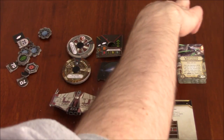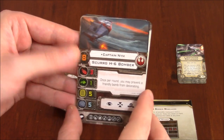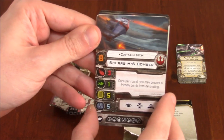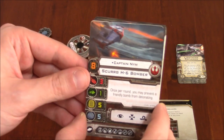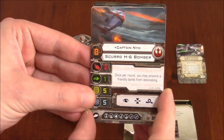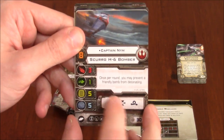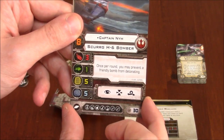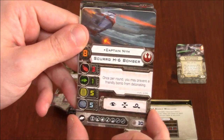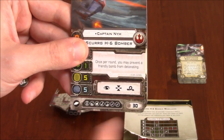As far as pilot skill, let's take a quick look at that. You've got Captain Nim — this is the Rebel pilot. Pilot skill of eight. The stats are 3-1-5-5, so it's a pretty sturdy ship, just low on defense like a Y-Wing. Once per round, you may prevent a friendly bomb from detonating. It has focus, target lock, and barrel roll. Costs 30 points.